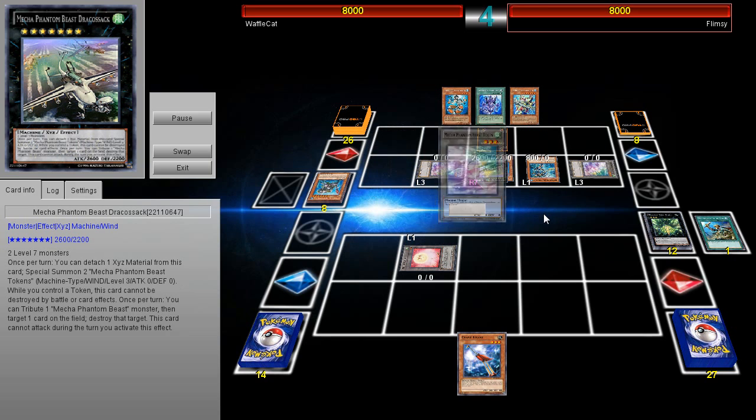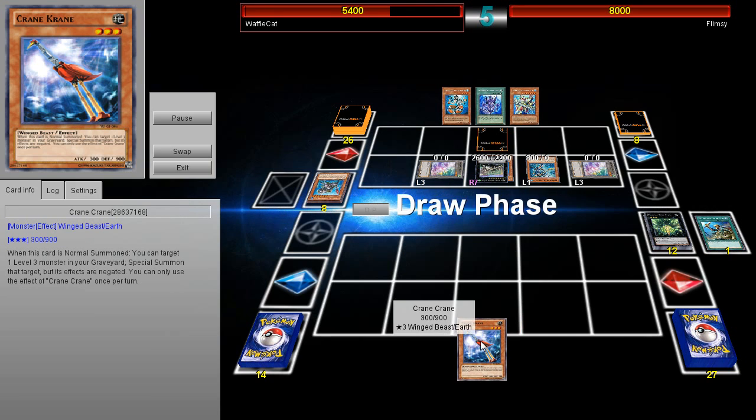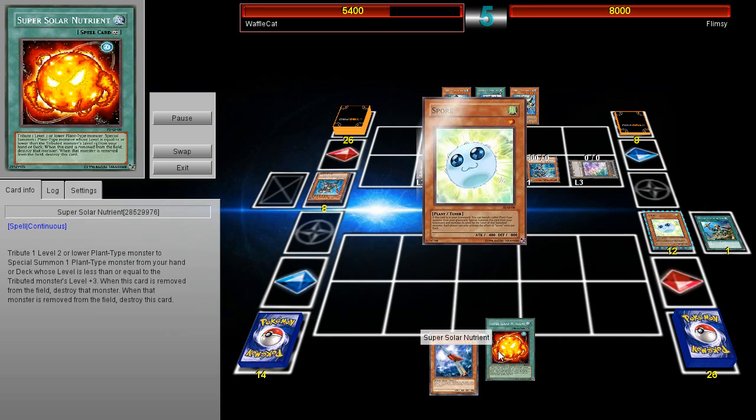Then he goes ahead and makes a Draco Sack over here, and he's going to get some 2,600 points of damage directly to his opponent. Look at his opponent — he's only got a Crane Crane and a Super Solar Nutrient.